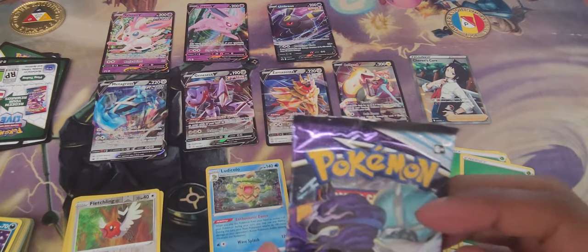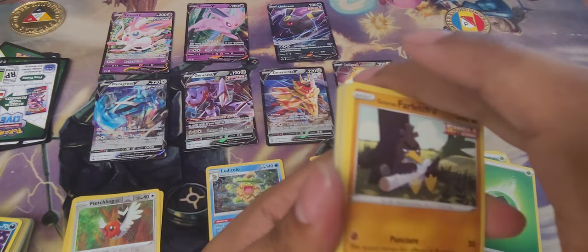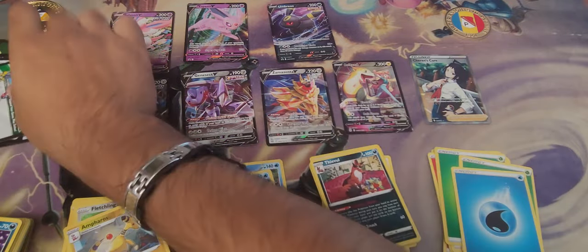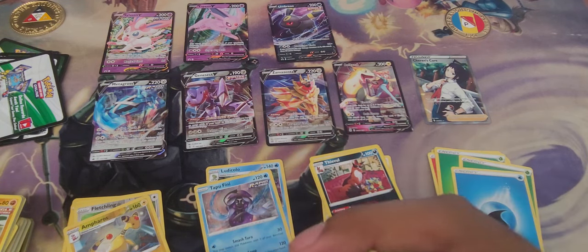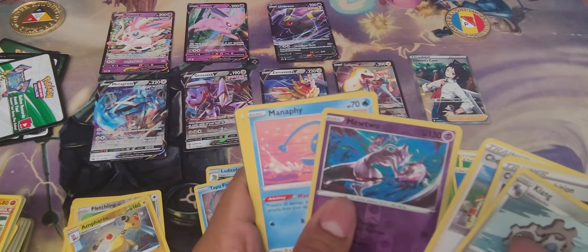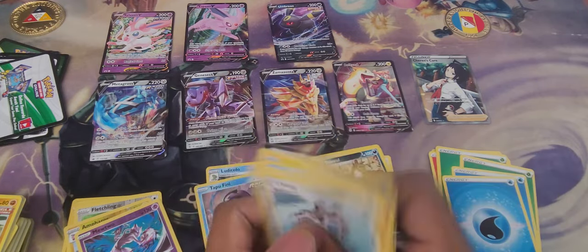We'll start with Chilling Reign this time — let's see what cards it's been keeping safe for us. We've got Sirfetch'd, Castform, Larvesta, Sobble, Ledyba, Ampharos, and nothing great unfortunately — just water energy. That's it, didn't have anything great. On to Brilliant Stars — come on, what do you guys got for me this time? Double energy, Mewtwo looking nice, reverse rare Manafee, water energy — hit it on top.